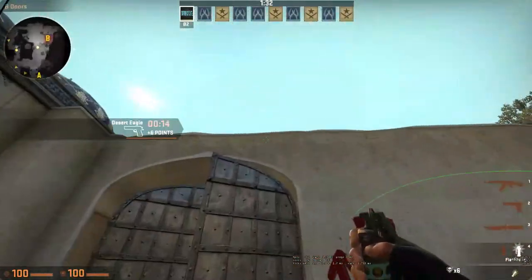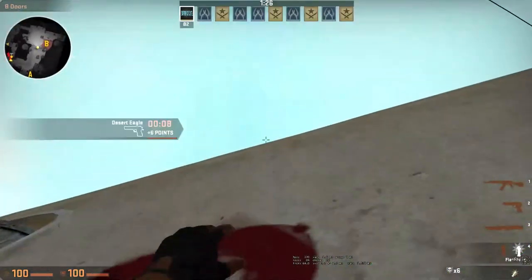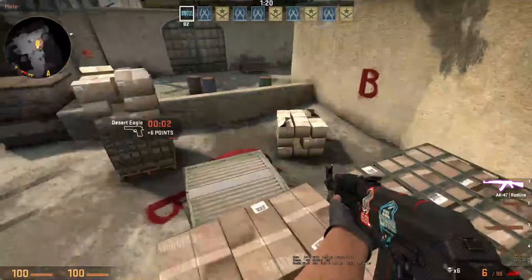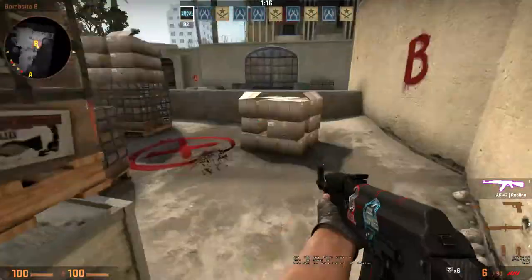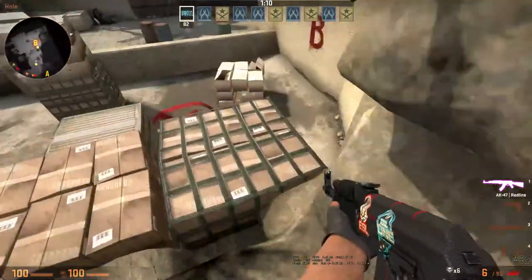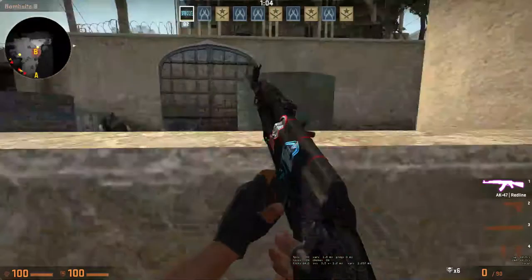Another one you could do — I learned this but I'm not really good at it — is if you get up close and just pop this right like that and hop over. That's going to land in the air so everyone on this site is going to be flashed except anyone crouched right here. So you're going to want to rush into window, spray that guy down, then crouch here, get the guy tunnel, and pop the guy car.